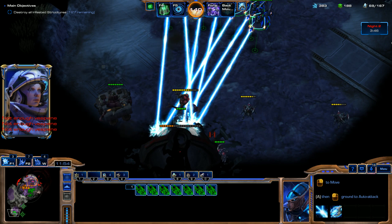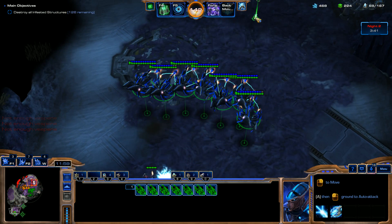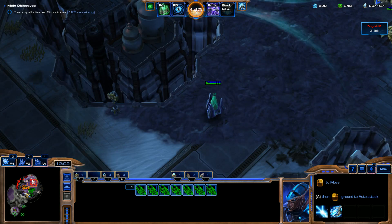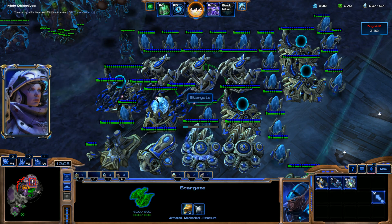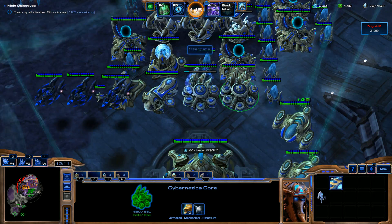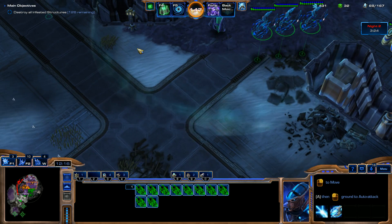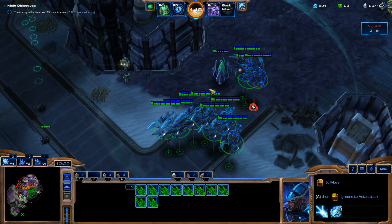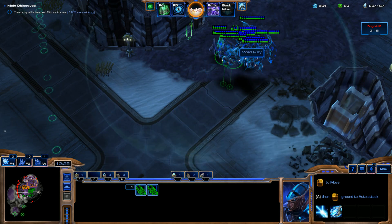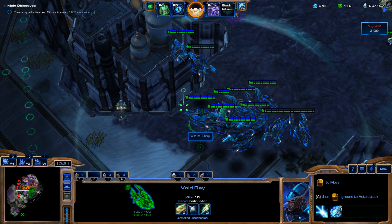We're going to have to pull back now. Just going to get this big one and we're out of here — time to go back and defend. I'm going to cancel this Void Ray; I want to get Air Armor Level 3 first. We're going to defend the Shadow Pylon. Just going to try to spread them out a little bit in case there's any type of Splash Damage.